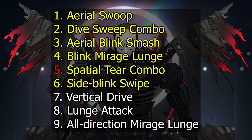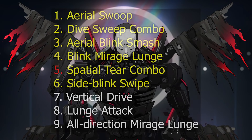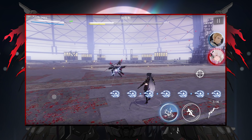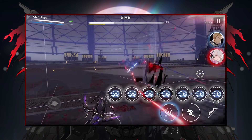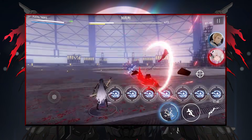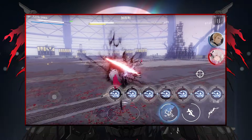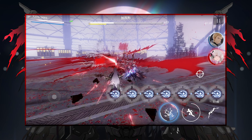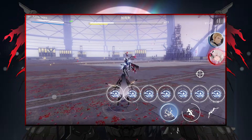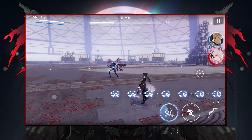Next up, the Spatial Tear Combo. When Gabriel hunches back like this, get ready to dodge the first attack of his Spatial Tear combo. You'll be doing a total of three dodges for this attack — pay attention to the dodging to see the timing. This part of the attack pulls your character into the tear, so get ready to dodge the moment the red vacuum effect subsides. Now let's watch the whole move again in full.